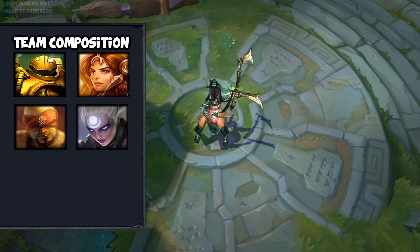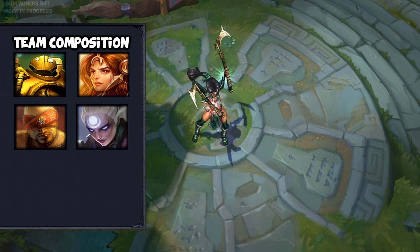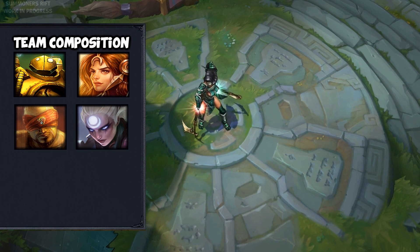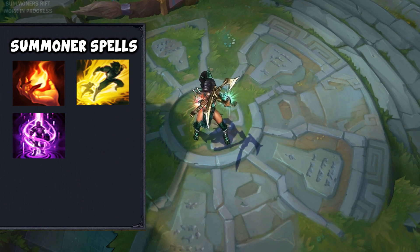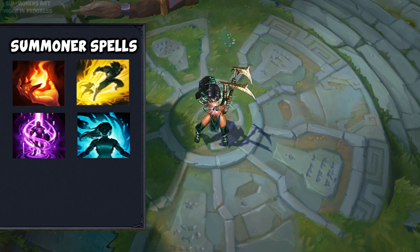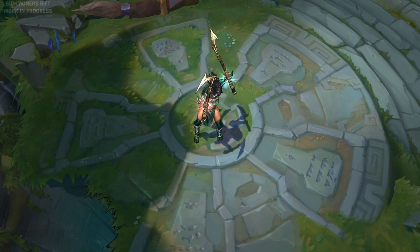Champions who can follow Akali with jumps and dashes can help her assassinate some key targets. Even though she may not even need the help in most cases, it's always good to make sure someone has your back, especially if something goes wrong. For summoner spells, I would suggest Ignite and Flash. Teleport is also good if you want to perform some surprise attacks. I'd also suggest Cleanse instead of Ignite if you're fearful of being locked down, as Akali needs to remain active and mobile to be effective — so pick this if you're against a heavy CC team.